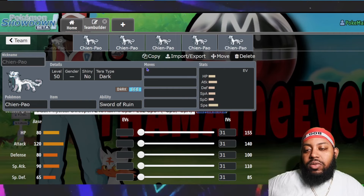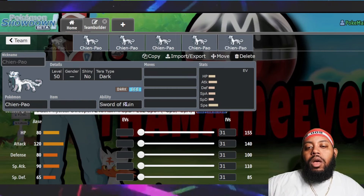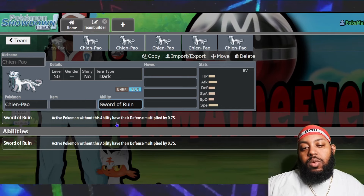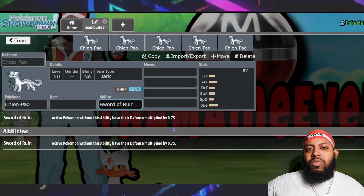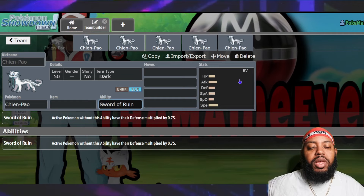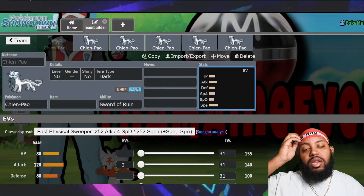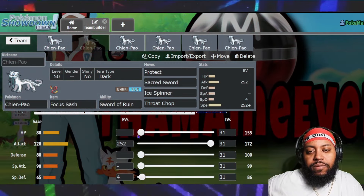So what does Chien-Pao do? It's a Dark/Ice type Pokemon. Its ability is Swords of Ruin — each of the ruined Pokemon has an ability that lowers a stat. Active Pokemon without this ability have their Defense multiplied by 0.75, a 25% reduction. This is important because Chien-Pao is a physical attacker, and it enables your physical attackers to do more damage — a pretty strong ability.